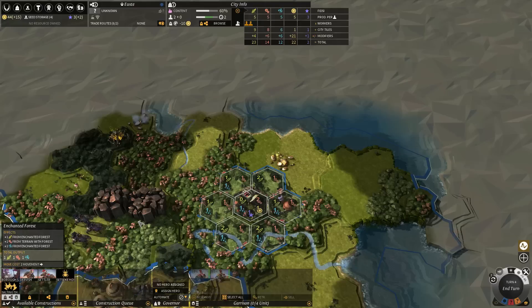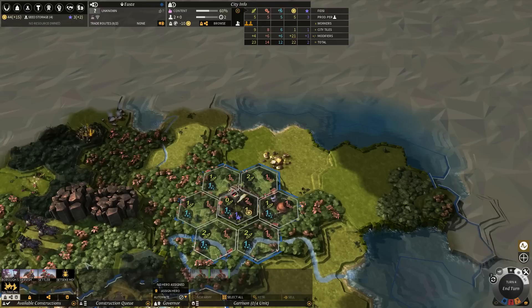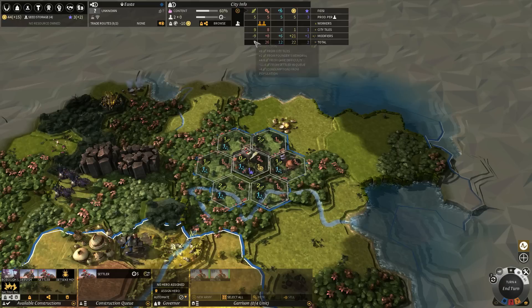Tip number three is about settlers. When you build a settler to colonize another region, they don't just cost a certain amount of production — they also take away all your food resources. If I click on the settler and add it to my queue, you can see my food is zero. That means even if I move my workers somewhere else my food will still be zero. It costs me five turns this way, but if I had left workers on food tiles it would have cost nine turns with no extra benefit. So when you build a settler, remove all your people from the food tab because it's just wasted.